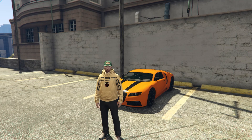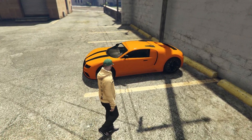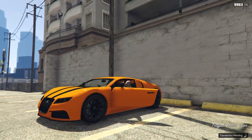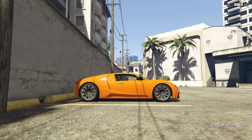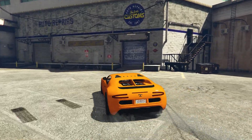Welcome back to a new customization video. Today we're going to be working with the Truffade Adder. It's one of the very OG supercars from back in 2013 when the game first came out. It's very cool. It's of course based off the Bugatti Veyron. Got it in a nice orange right now. Let's take it into the shop to customize it.